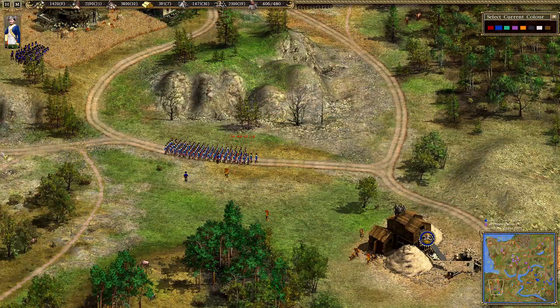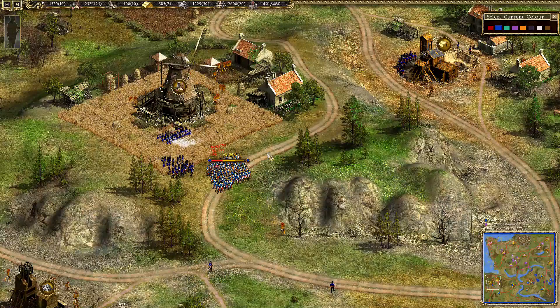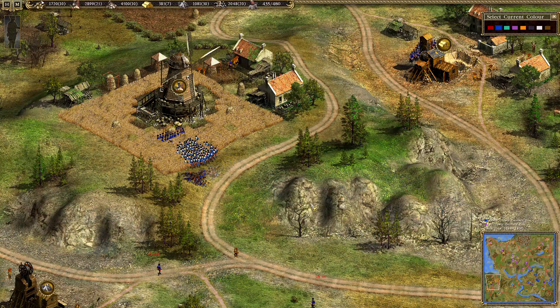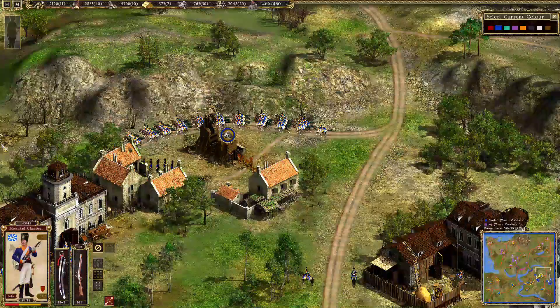In the meantime Lancer is capturing the next food village for his villagers. Food is the most important resource in the game and it's very important to capture a second food village besides your starting food village very quickly in order to gain more food for your troops.